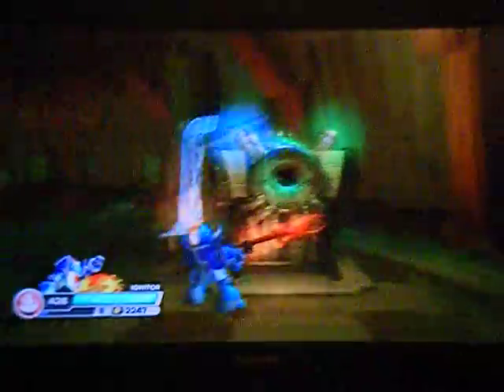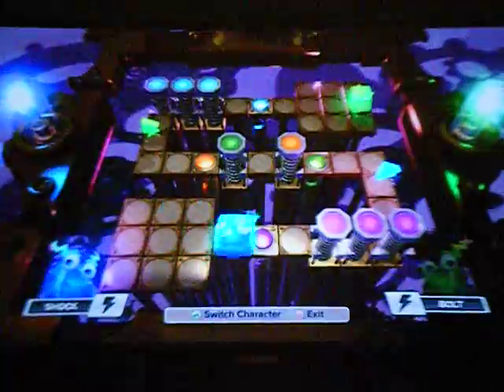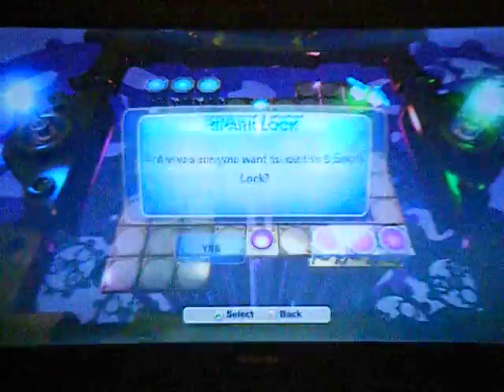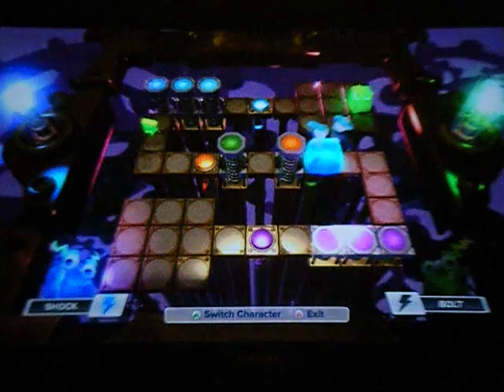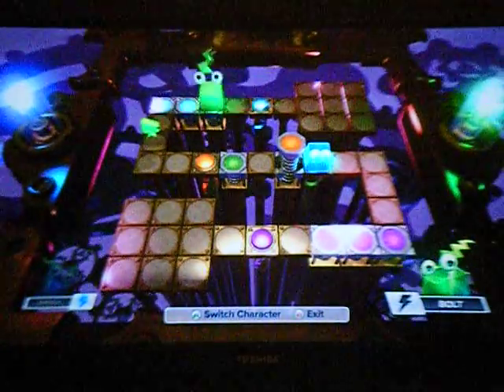You have to match that element to open this chest. And if you go up here, you'll be able to talk to Tessa, or the old pieces. This is a spark lock. Bring these two sparks together to unlock this gate. Move the sparks past the obstacles to bring them together.